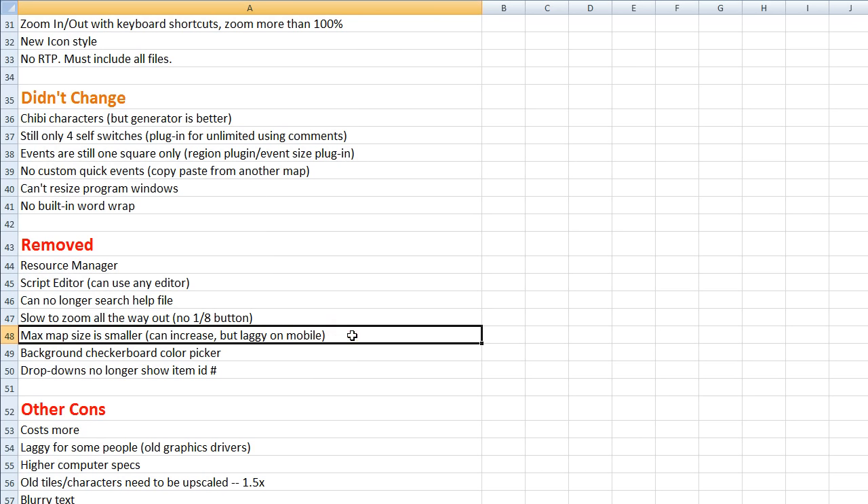The maximum map size is smaller — you can increase it, but it gets laggy on mobile. They decreased the maximum because mobile can get laggy with large maps. If you want to increase it, you have to edit the files — it's explained in my FAQ. There are good reasons not to have enormous maps anyway.